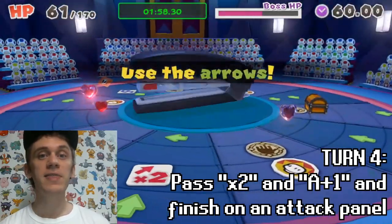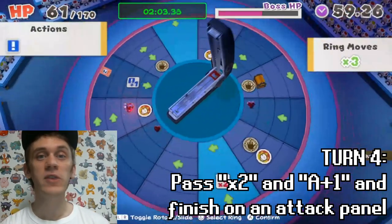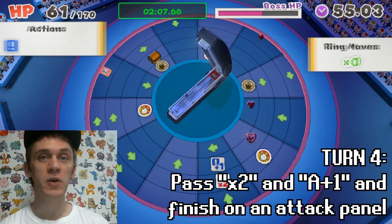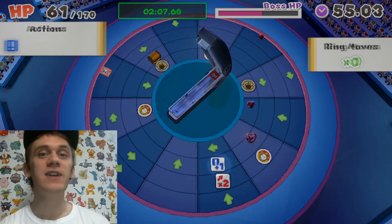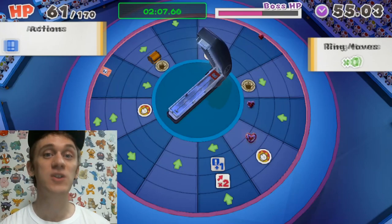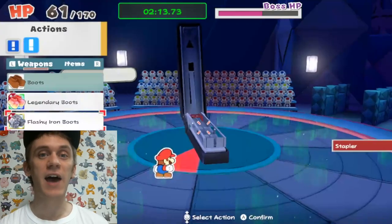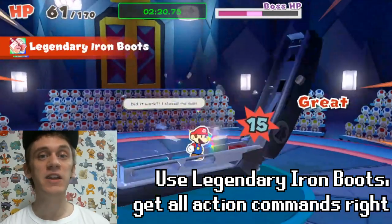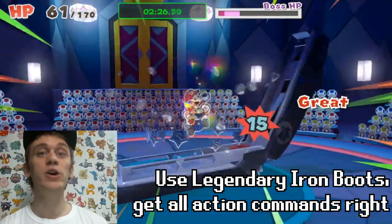Turn number four: if everything was done perfectly up until this point, this will be the end of the boss fight, and you won't even have to fight the boss with its red staples and golden staples. Line up the panel so that you pass by an X2 panel and an A-plus-one panel, and finish on an attack panel. The A-plus-one panel lets you attack twice in one turn; the X2 panel doubles your damage. Use legendary iron boots for both attacks, get every single action command, and after the second attack on the fourth jump, that will defeat the boss.